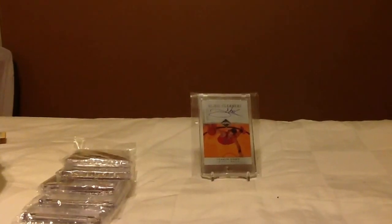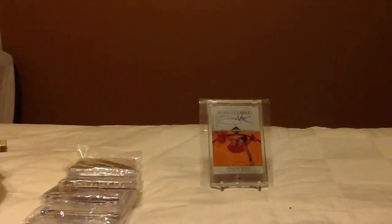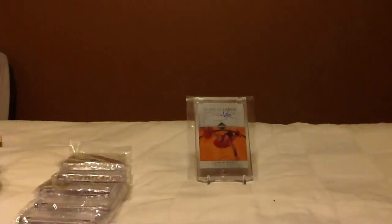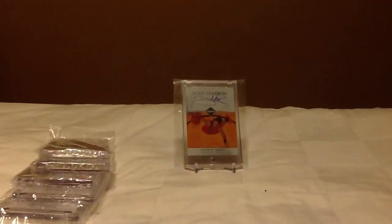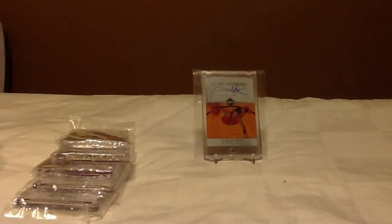The three inserts I got: Rookie Stallions — Nick Perry, nice. I like this one — Rookie of the Year, Brandon Weeden, die cut. And another nice one — die cut MVP, Tony Romo. Not bad actually. He only sells them for two bucks — six bucks for three packs.